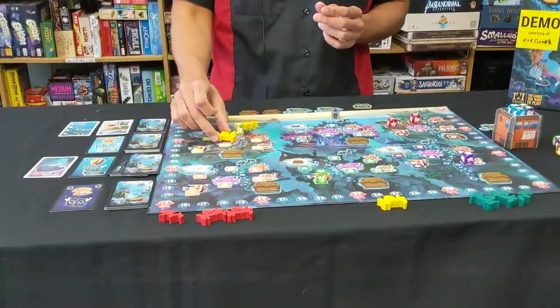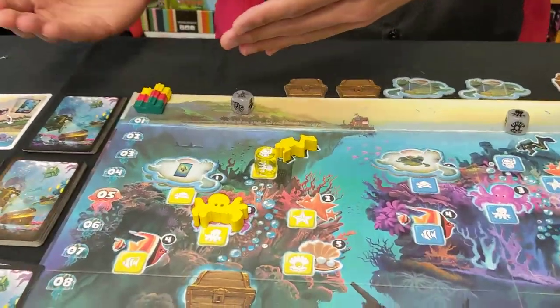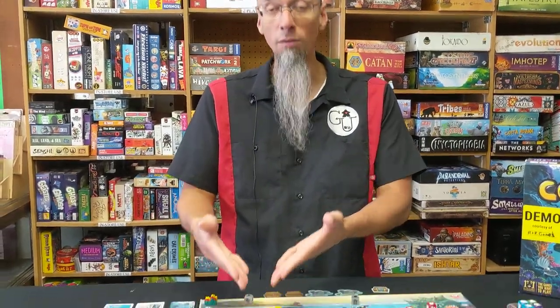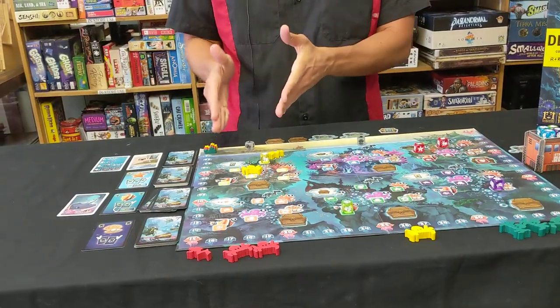A couple other little things in the game that are fun. You've got octopi that you can put out that are going to give you points when other people place octopi on the board, or give you points if people can't use a die. Because as the game goes on, you can imagine this board is going to get filled and you'll end up with turns where nothing that you roll can be used. When that happens, you're going to get to draw some cards as a little special bonus — but whoever owns the octopi in that reef of the die you got rid of is going to get some bonus points.